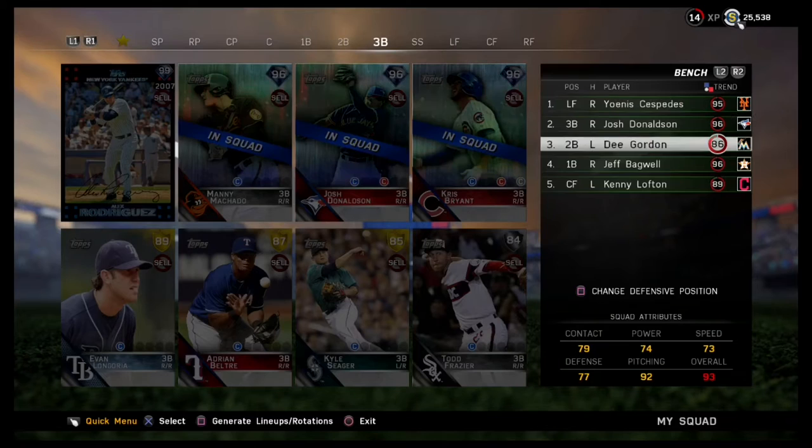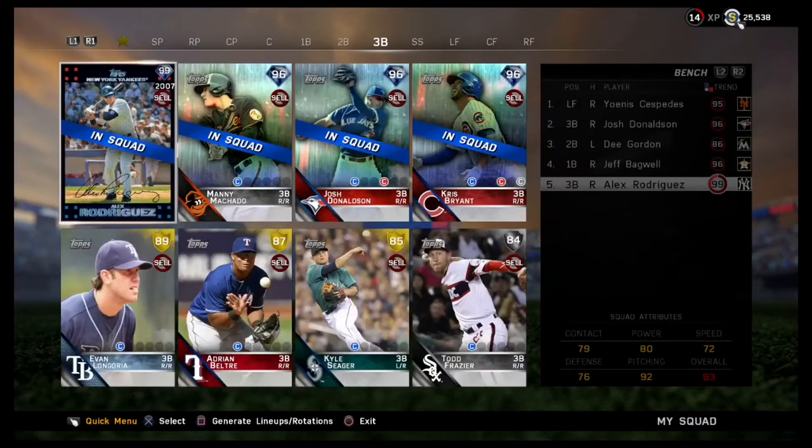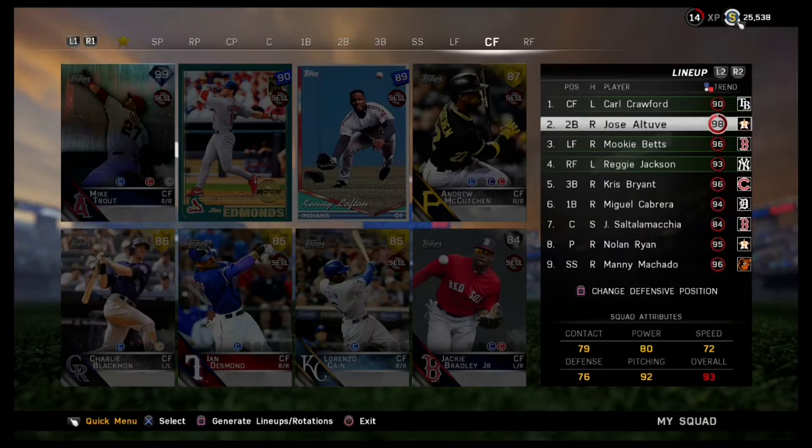I've got to put him in my lineup. Nathan and I are in a best-of-seven series. Right now it is tied 1-1 — he won the first game, I won the second game. We're going to play game three once I set my team. I've got to put Trout in my lineup batting third, but first I've got to take a couple guys out. That's why Carl Crawford's gone — Mike Trout is in the starting lineup.